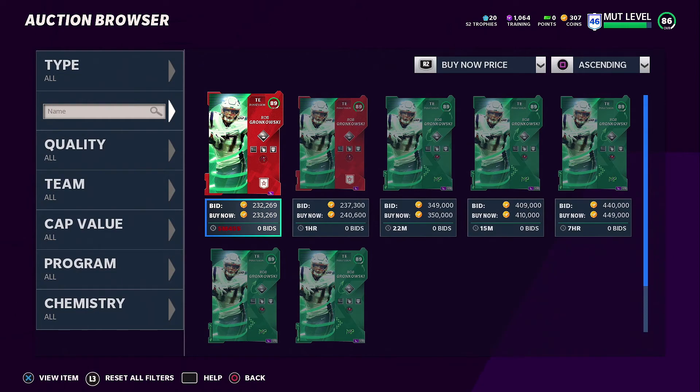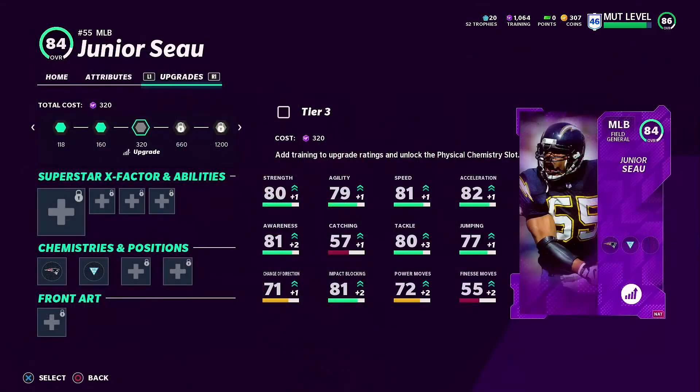I also have Steve Atwater in the back of my mind because I have to go pick up his card, which is about 150K at the moment. So these two guys are continuous gradual grinding. We're gonna get these done eventually. Now, besides all the hype around the legends with Mike Vick and Dion dropping into the game, I decided to ignore that - I definitely got to pick up those cards eventually.